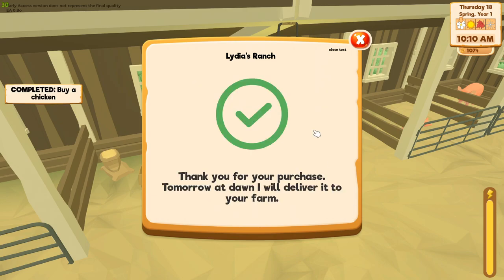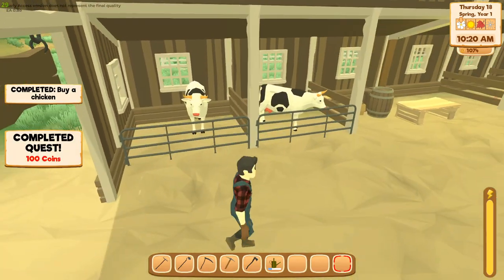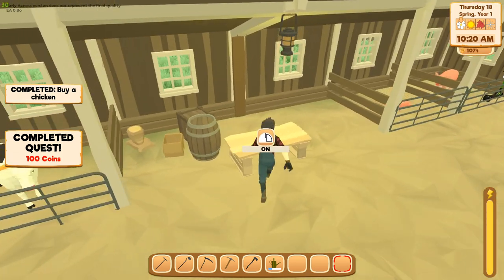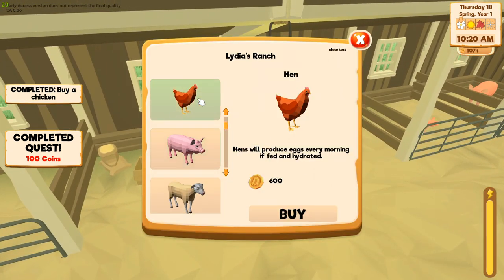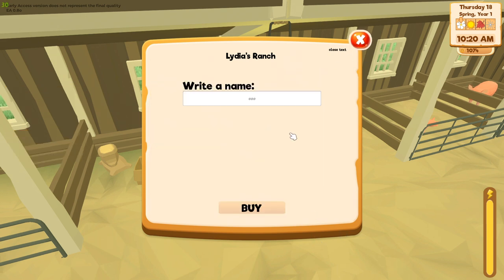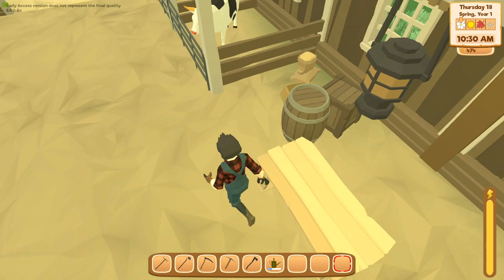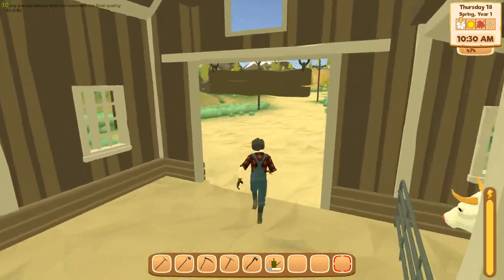I'm going to buy one and confirm. I'm gonna name it... Hard Boiled Egg. Let's buy two — if we're gonna do this, we're gonna do it. I've got crops ready to harvest so we'll make some money back pretty quick. Let's buy two. I'll name the second one Soft Boiled Egg.